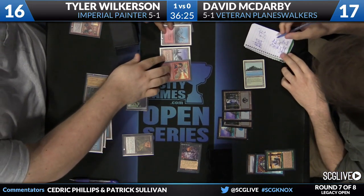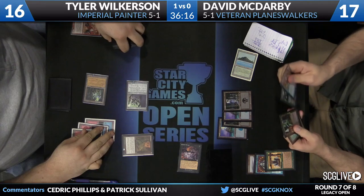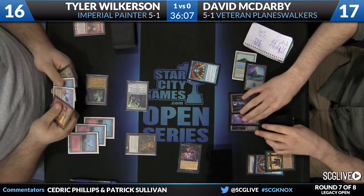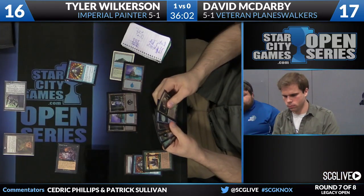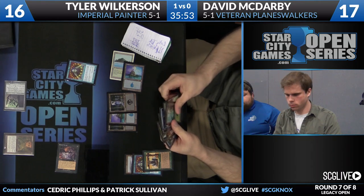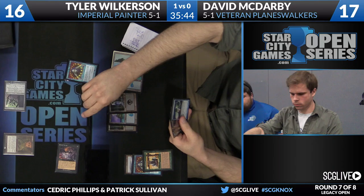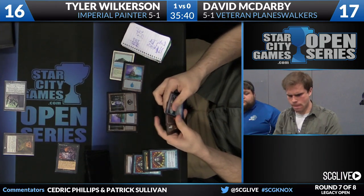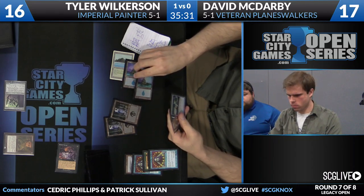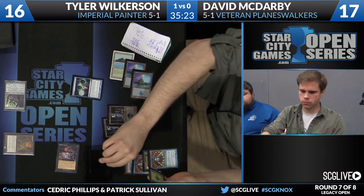Now it's time to see what McDarby names with the Cabal Therapy flashed back. Having given Tyler the mana, he's going to name Imperial Recruiter — and there goes the Recruiter. Tyler's hand right now looks like just a blast and a couple of lands. Only Imperial Recruiter was needed to allow this hand to go off. McDarby looks like he's going to try to resolve a Brainstorm in the face of that Pyroblast. That resolves — Liliana of the Veil, Ponder, and a Verdant Catacombs for David. Tyler not willing to fight over that. You've got to be scared if you're McDarby — you know you can just die the next turn.